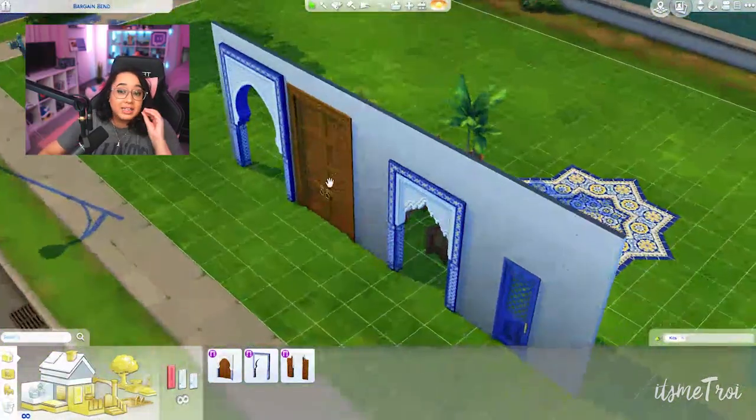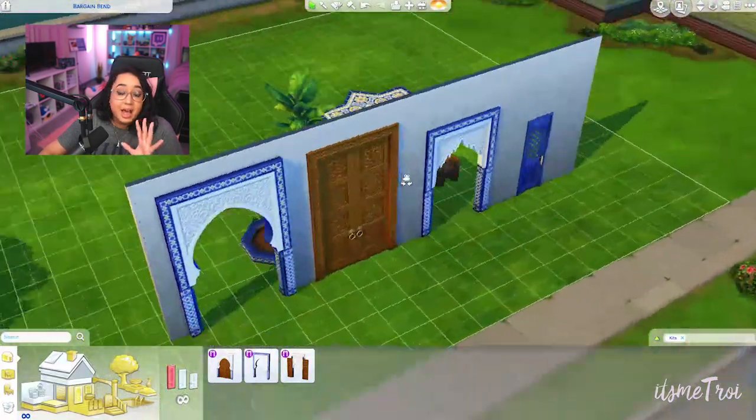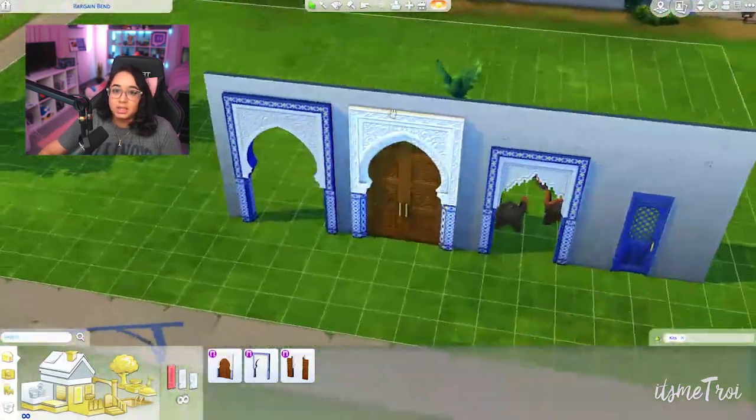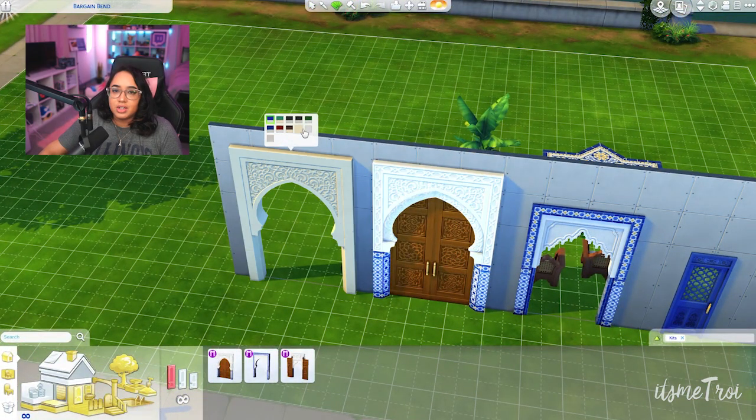The one thing I absolutely love out of this entire kit is the doors. Look how beautiful these archways are — they go here, and they come in like this. The color changed but I'm going to keep it blue. The blue, the white, and the yellow are my absolute favorites. It looks like only the bottom entries you can change, but oh, you can change it — kind of like a marble. It's really nice. You have this cute little side door. It's giving a huge Moroccan feel.